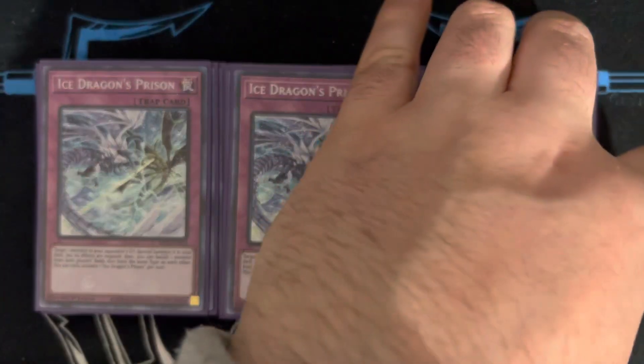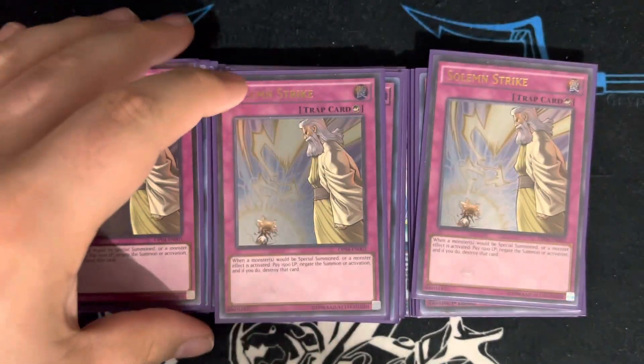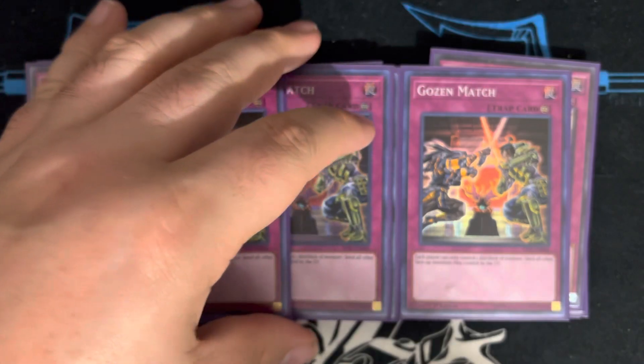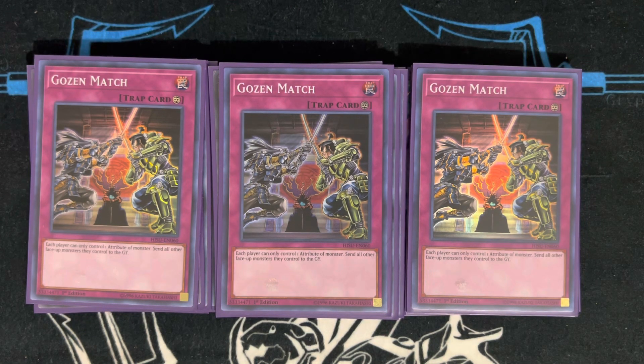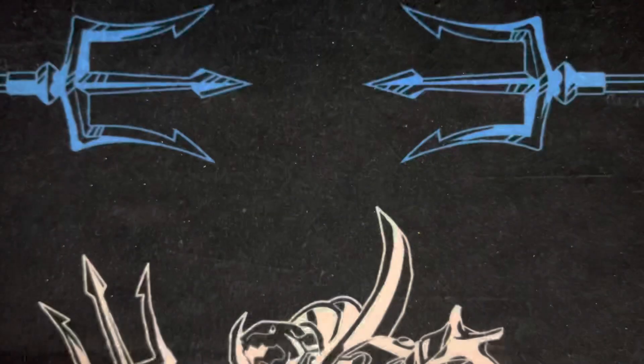Three copies of Ice Dragon's Prison — this card is really, really good. The only matchups it's really bad against are trap-heavy matchups and Drytron, because there's just nothing good in Drytron to hit. Three copies of Solemn Strike — probably the best trap card. I also play four floodgates: three copies of Gozen Match, which is probably the best one you can play. There's maybe an argument to play There Can Only Be One, but then you can't do what this deck does best by applying pressure with multiple dragons on board. The final floodgate is one Skill Drain — usually when you flip this the game is over, especially when you're putting 3000-ATK vanillas on board.